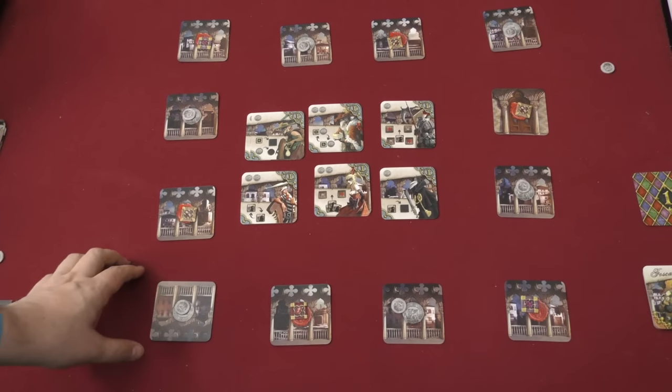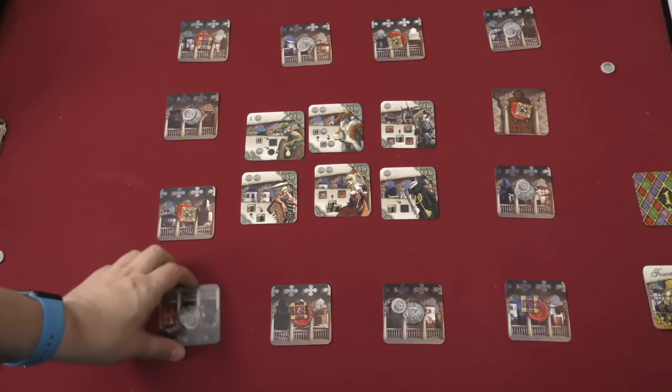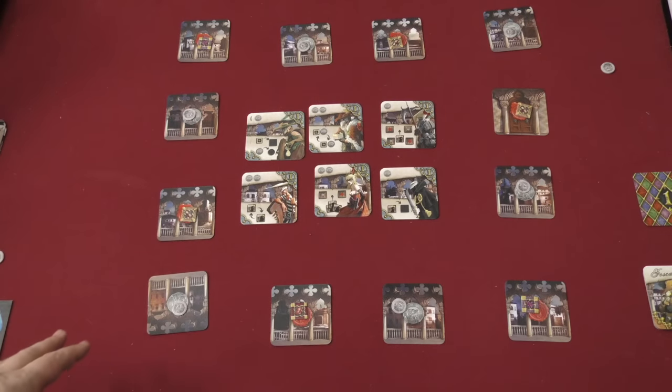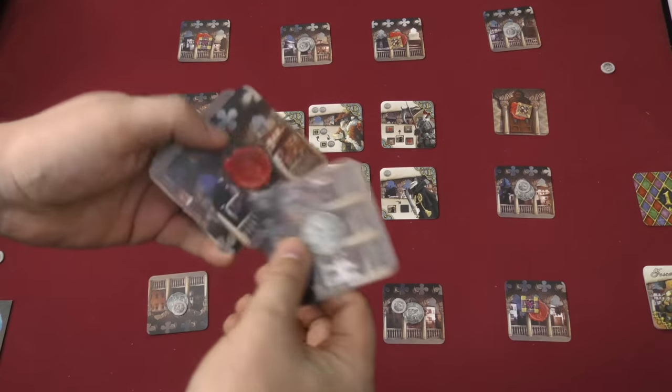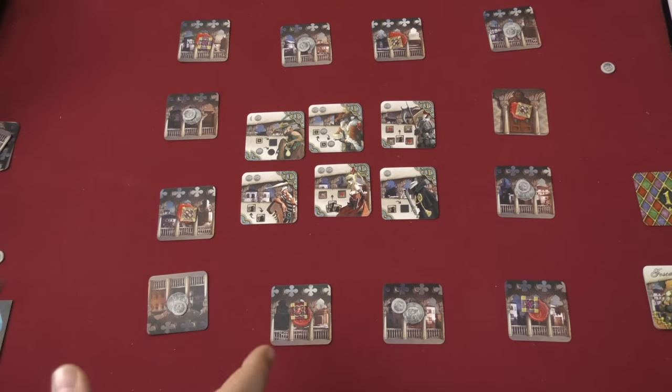Players are going to have a board that is a square made up of alternating coin cards and seal cards. This is the square for a three-player game. A four-player game is bigger, but I wanted to be able to fit the whole thing on screen, which is why it would be five cards per side instead of four.